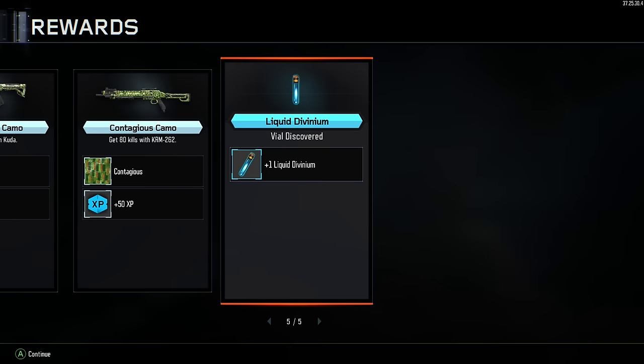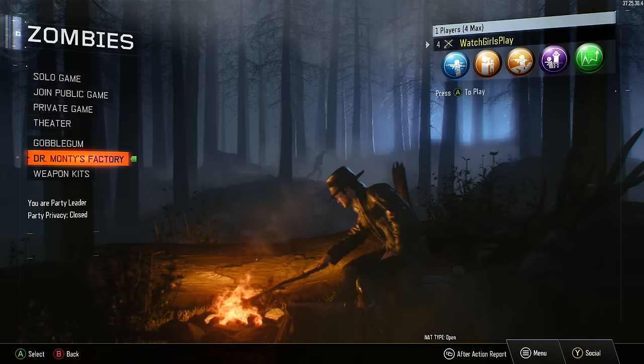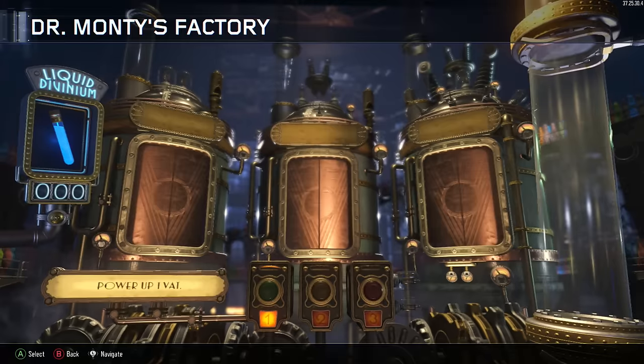It clearly shows in the after action report that I did get a liquid divinium, and it shows on the right side of the screen — as you guys can see — one liquid divinium. It shows that there is something in Dr. Monty's Factory, and yet when I go to it there's nothing there.